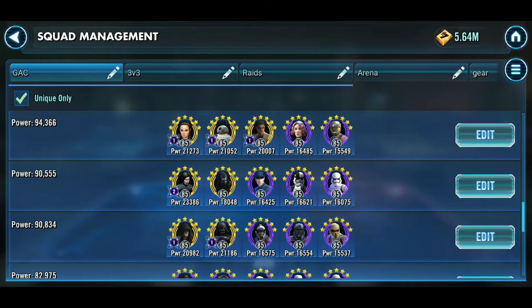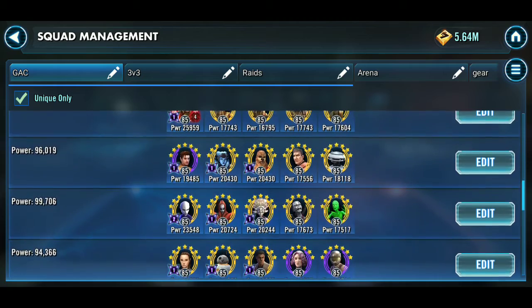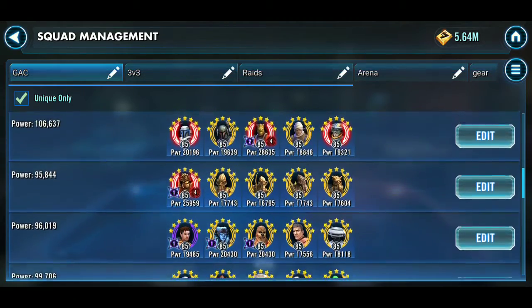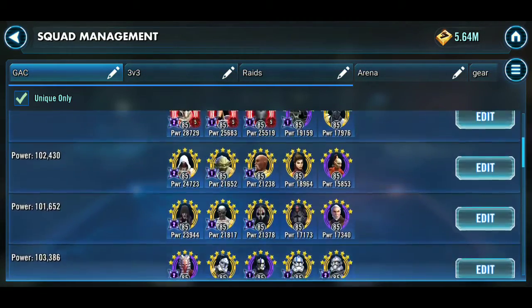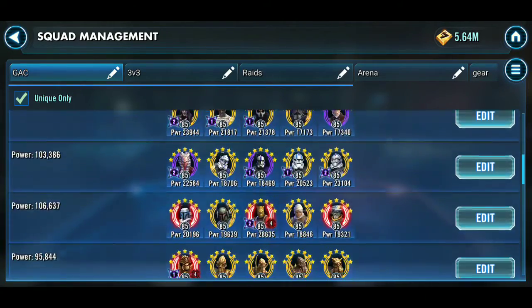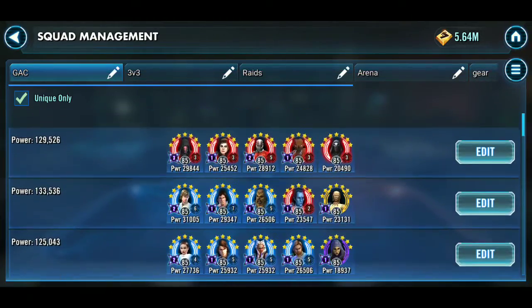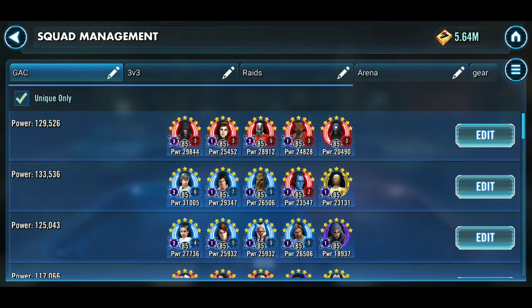One of the notable things I did from last month: I finished off original Kylo Ren, took him to Gear 12, and kind of finished up some of the Zetas in gear. As you can see, I have my 16 teams, and they look more well-rounded than they did three months ago. So that's basically what I've been doing — hitting gear pretty hard.